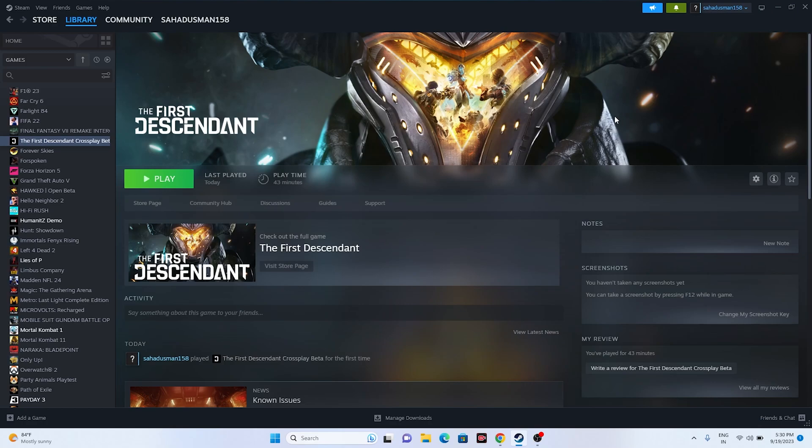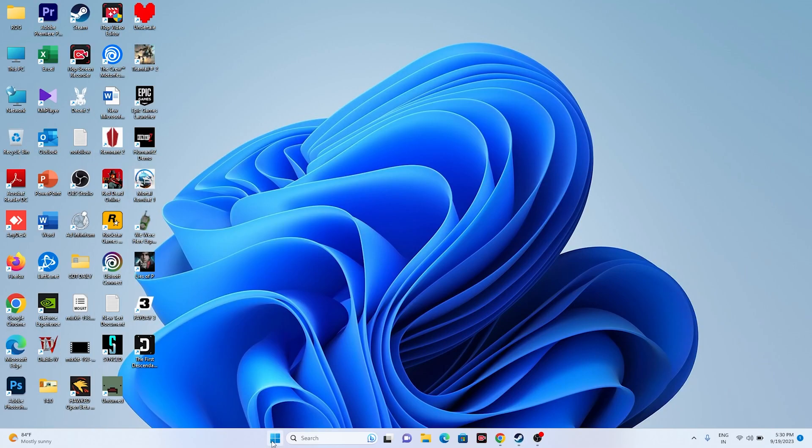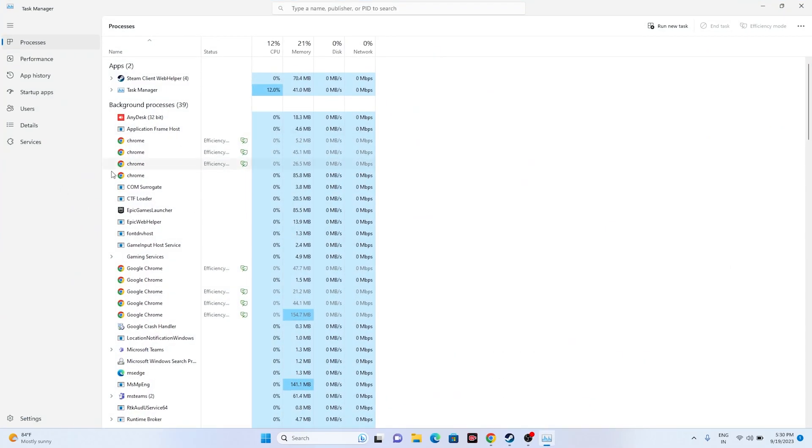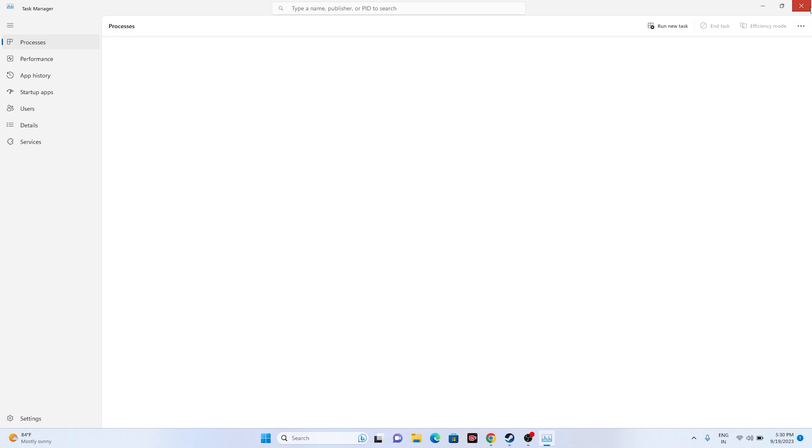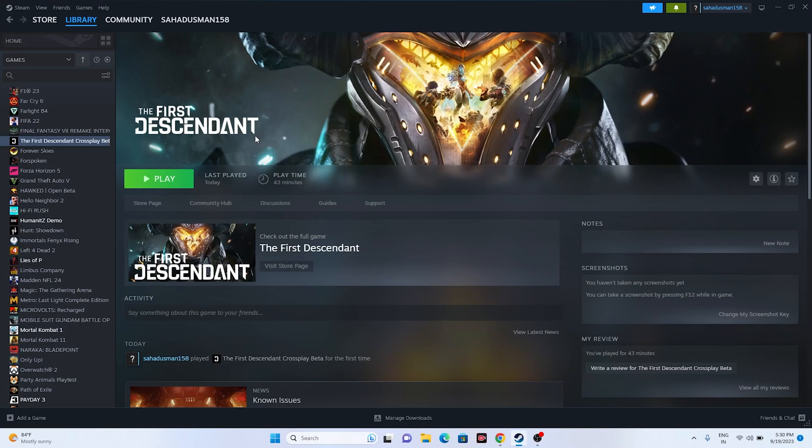Next, close overlay applications. Right-click the desktop and go to Task Manager. As you can see, there are many things running in the background which are causing crashing. There are around 46 background processes — remove them one by one. For example, Discord, RivaTuner, MSI Afterburner — these are among the main reasons for crashing issues. Close everything, then go back and try launching the game.